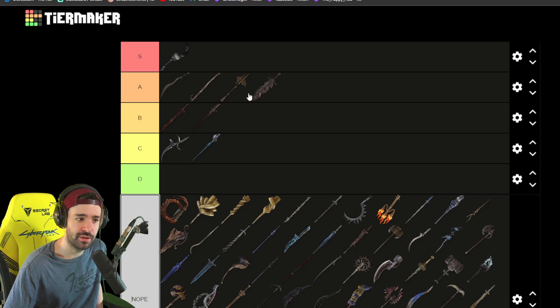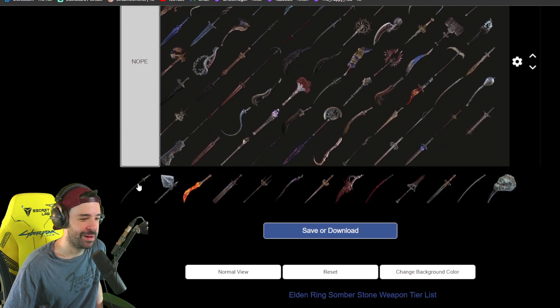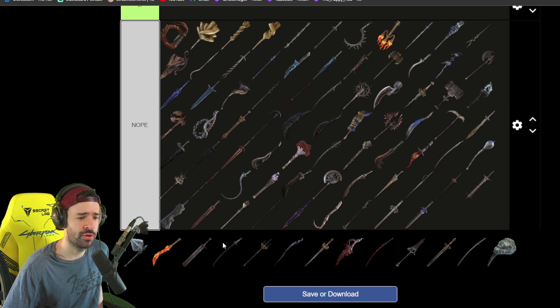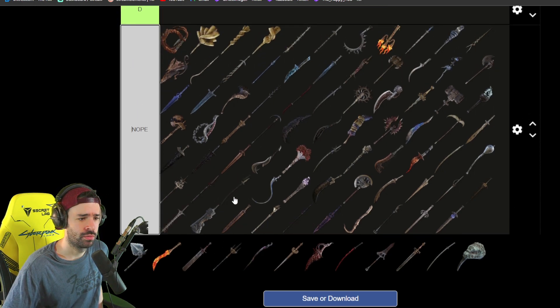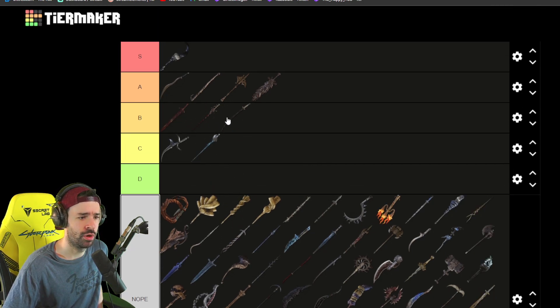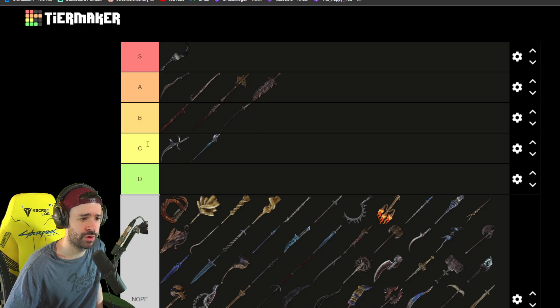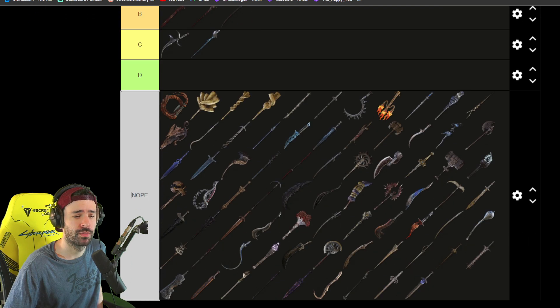The Meteoric Ore Blade — you can find it in Caelid in a chest. Also easy to access. It has a bleed effect and it's a good katana. You could easily do a hitless run with it — I would rate it B, along with these others, because you can access it early on. You can just run there and get it. It's definitely a weapon you can play through any-percent hitless with.